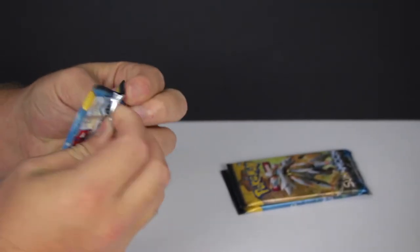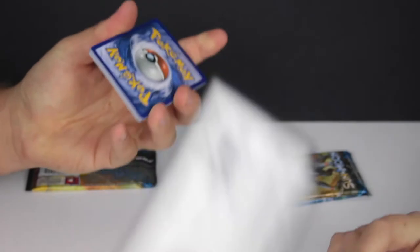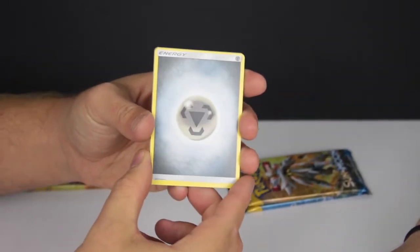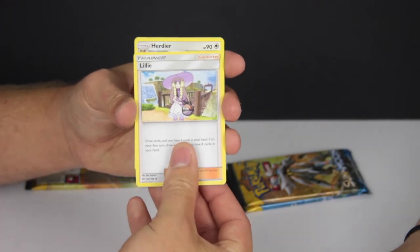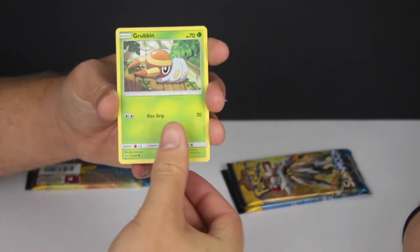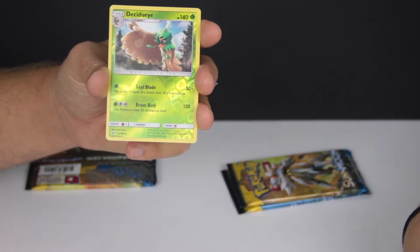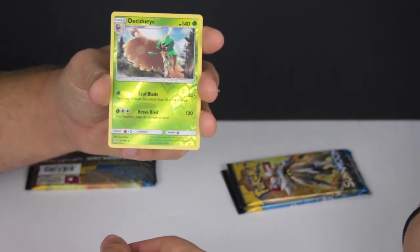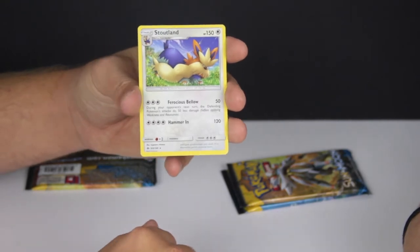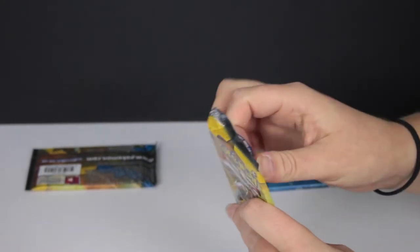Alright, here we go — round two. This time you can see that I'm opening it on camera. It always happens when you mess it up — you always get something really good. An energy to start off with — it's a steel energy. Then we have Lillie, Herdier, Crushing Hammer, Growlithe, Grubbin, Zubat, Torkoal, Rowlet. And Decidueye is a reverse rare — wow. You are in trouble Annie, but not anymore because I've just got a rare Stoutland — regular rare.